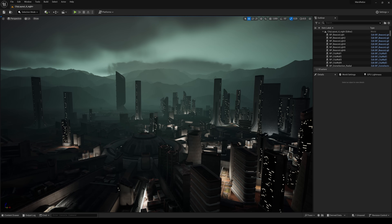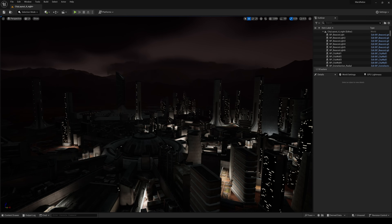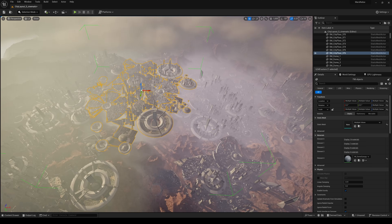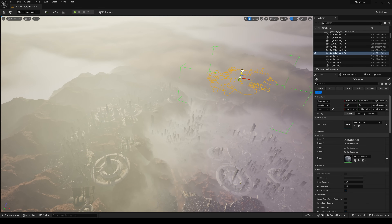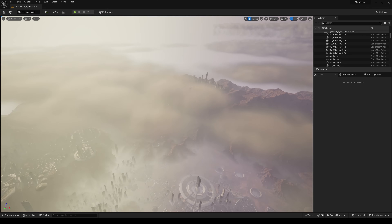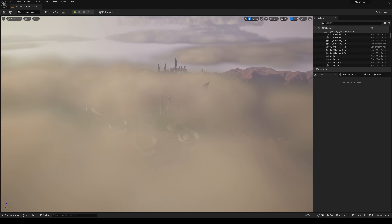Finally, let's build a technical approximation of the kind of level I would have wanted to see five years ago when VR was first starting to pick up — let's just make a really, really big city. In the interest of time, I'll take the core city, copy it over a bunch of times, and throw it everywhere haphazardly. I'll use a few of those mountains to hide the worst offenses in terms of floating buildings, but really the point is just to have a massive city and see how it runs.